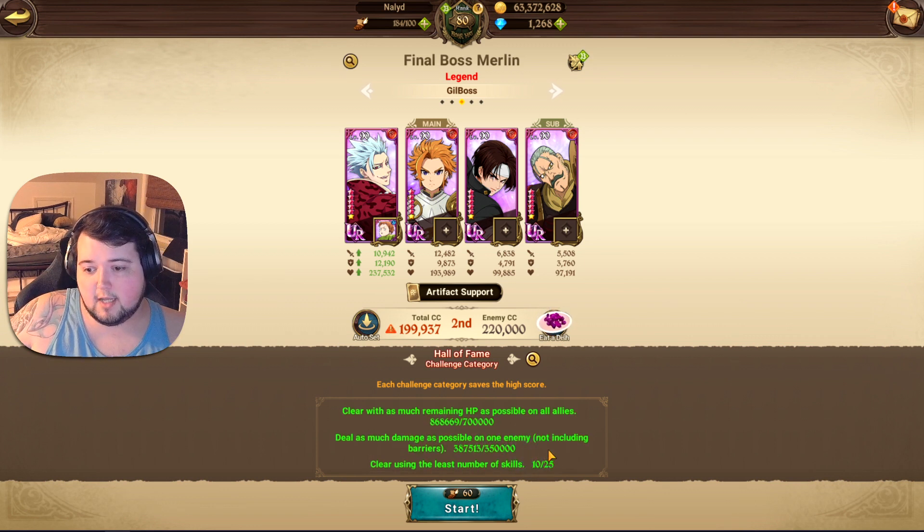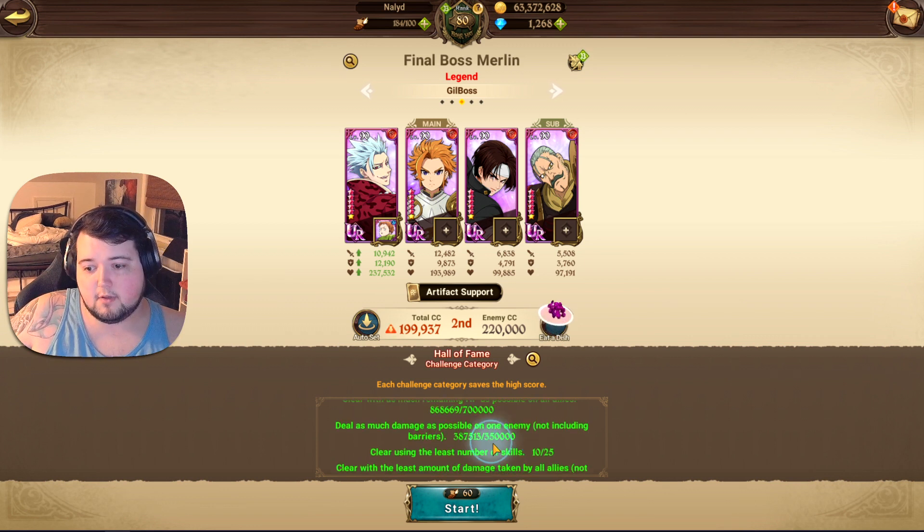The deal-as-much-damage-as-possible challenge requires you to deal 350,000 damage on one enemy. A tip for that one specifically: make sure that you're using whatever you're going to deal big damage with on the first phase Merlin. Get rid of her two allies first, because then you can deal more damage to her. Make sure you're doing it on that first phase Merlin because she takes a lot more damage than the second phase Merlin does.